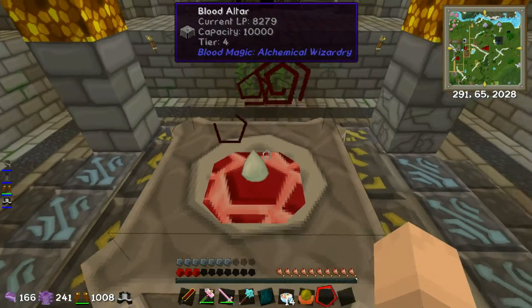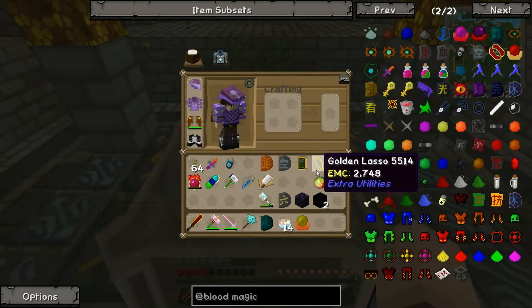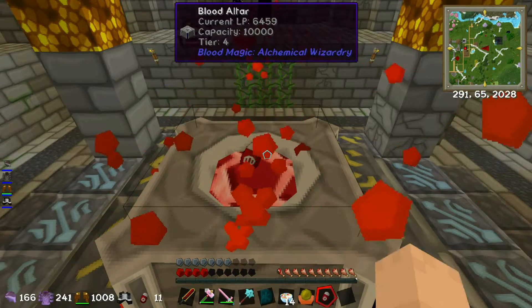It keeps setting me back to peaceful - it's really annoying. I'm going to have to sort it out because I'm going to be using mobs in the future to get me blood, and obviously if it goes to peaceful I won't be getting any blood.